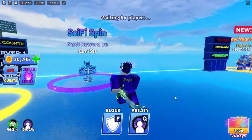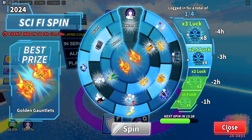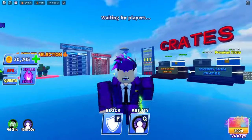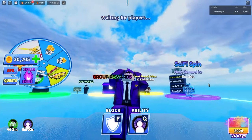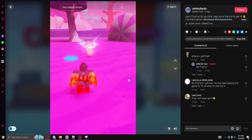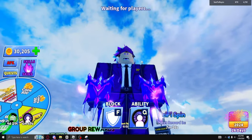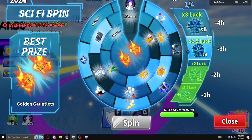We have the Golden Gauntlets, which you can get from the Sci-Fi spins — earned by logging in for one, two, three, or four hours. I'd recommend saving all your spins until you reach the times-three luck multiplier for the best chances. I haven't gotten it yet, so we're checking out TikToker Mini Try Hearts who has the Golden Gauntlets. It looks pretty sick with a golden effect, similar to the Nebula Claws. It's completely free, so it's worth going for.